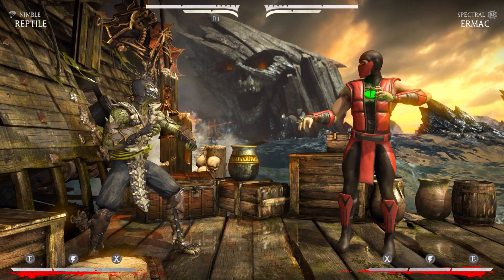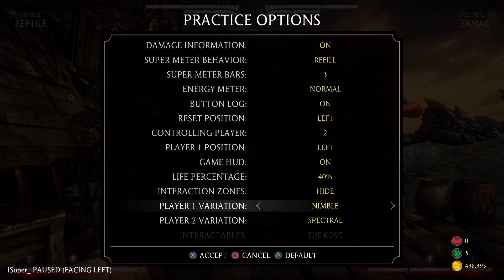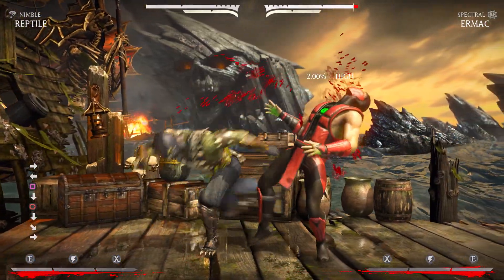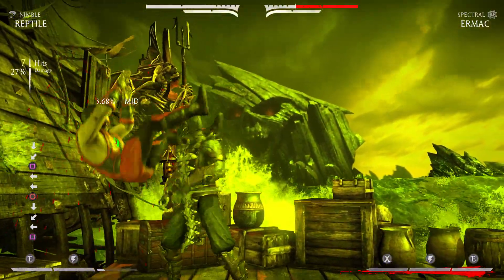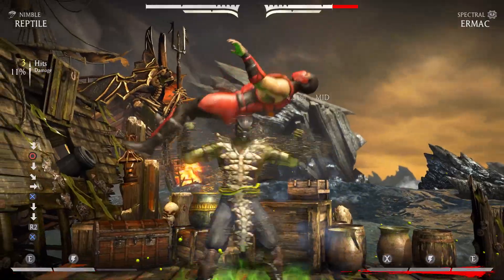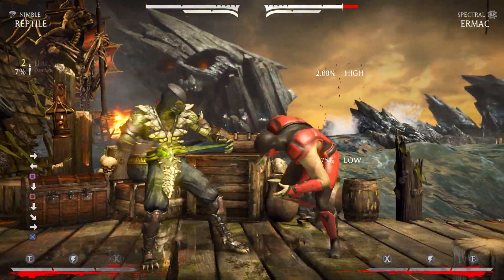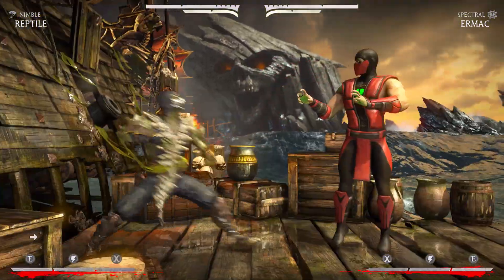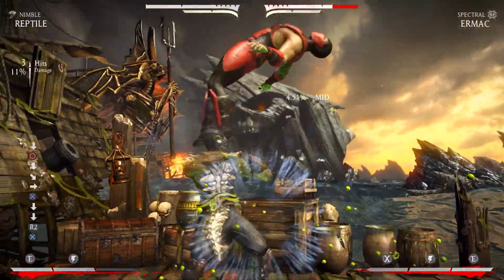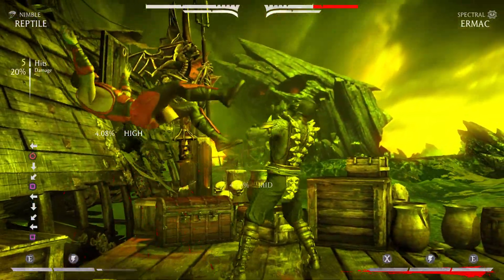I'm just showing you guys some fun little combos, something you guys could try online. And actually I just saw this combo recently — I saw it on Twitter, I don't know if this is actually a Ninja Killer combo, but somebody posted it and I thought it looked awesome. I don't really know the specifics on how many spits or how many forward fours. This is such a creative combo — I had no idea. I knew you could meter burn into another meter burn slide at the end, but this is a really creative idea.